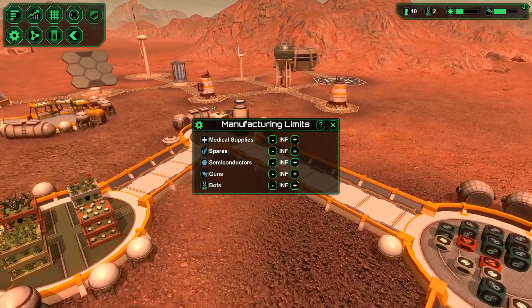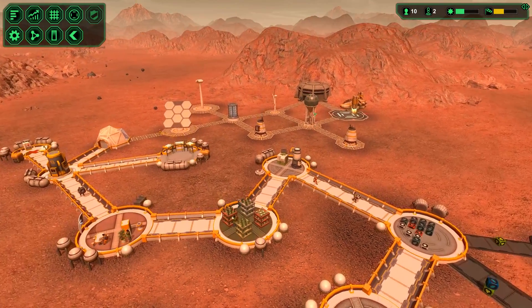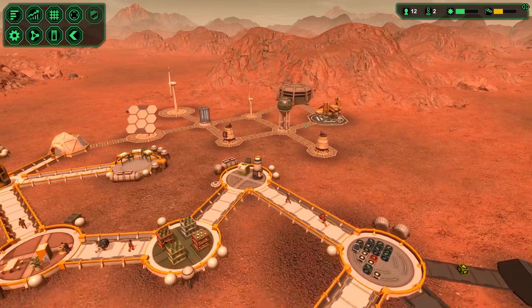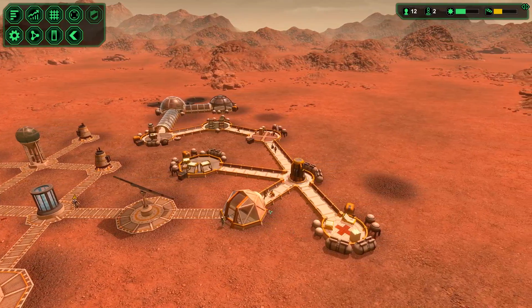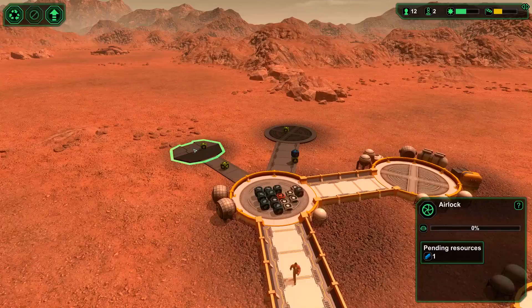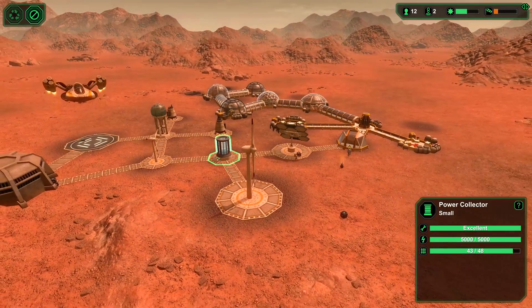Theoretically we could be wasting some of our resources, but the only thing I'm producing right now is this stuff. I really should have had the mine or at least the storage closer to the mine. I should have built the base in such a way that it wouldn't be so stupid for people to come all the way over here and then all the way over there to store it.